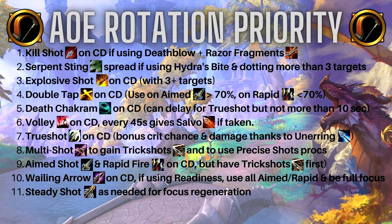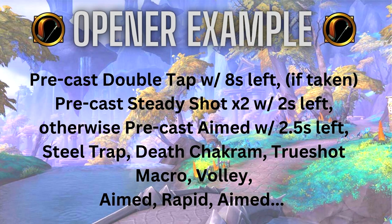Finally, use Wailing Arrow on cooldown — same as single target: if you have Readiness, use all your Aimed Shots and Rapid Fire and be near full focus before casting it. Then use Steady Shot as needed for focus regeneration.